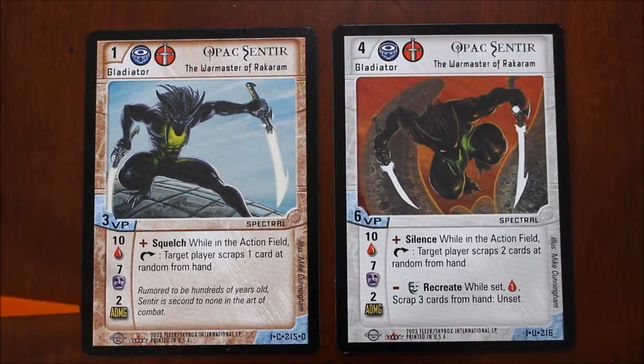Next up is the damage the gladiator can do when that gladiator attacks. ADMG means attack damage. This is damage that is defensible, and we'll talk about damage that is defensible versus non-defensible also later in the game.